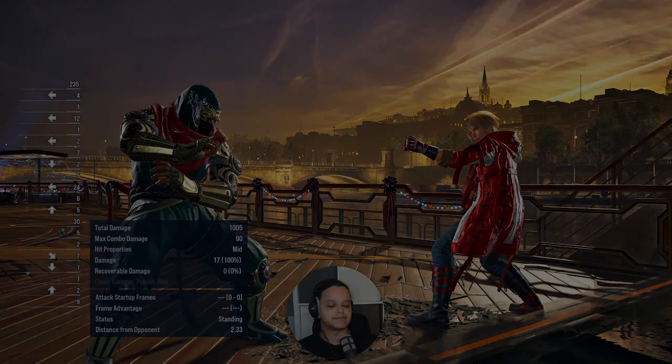The last standing punish worth mentioning is forward 1+2, which is 18 frames. Use this for very long range moves — you can even punish Asuka's back 3 with it. After it connects you go into heat, and from heat you can do back 3 for a 48-damage long-range punish. This is always a consistent punish because it's a perfect 18-frame punish — just mash it and it will always connect.